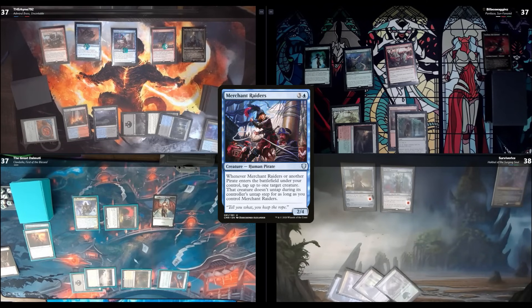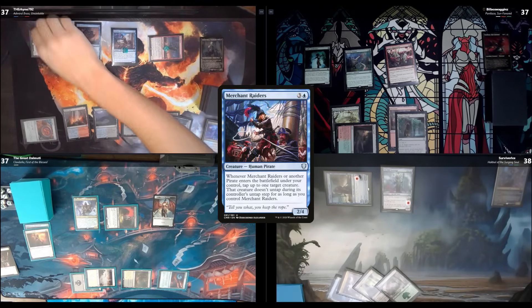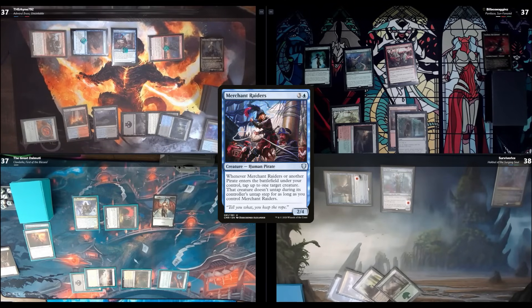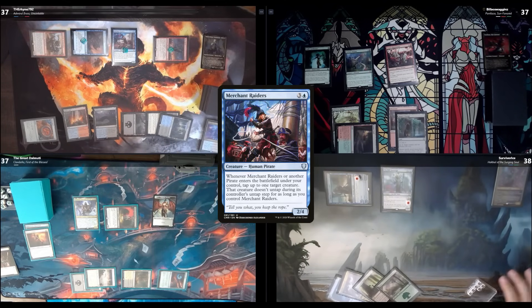I'll swing Siren Storm Tamer at Kodo and make him chump. I don't know — take 4 or chump, doesn't matter to me. I'll block Port Razor with Merfolk Sovereign. I have no extra combat for you. You do have that boast trigger though since it attacked. I'm not going to activate it — I'll take 4. Merfolk Sovereign dies and I take 2 from the Bombardiers as well.